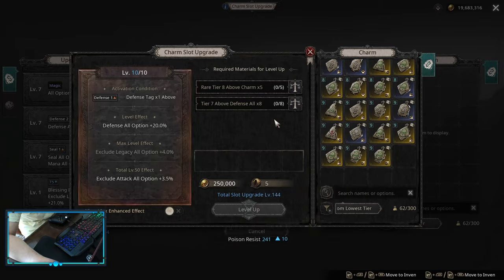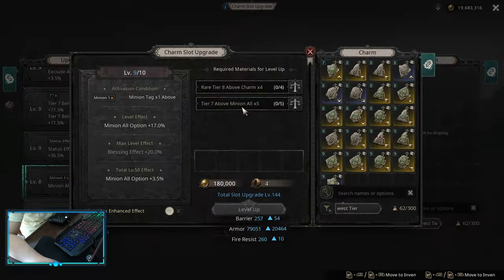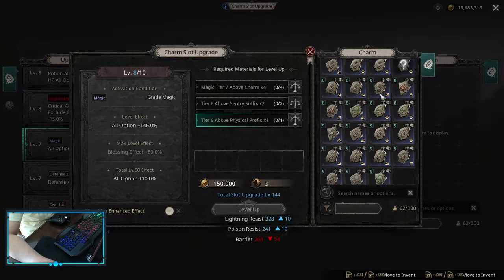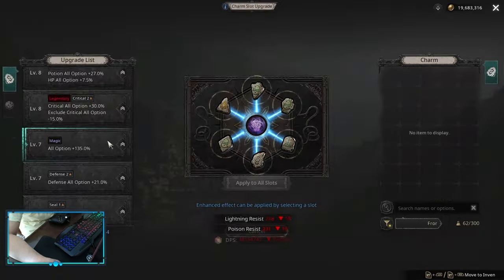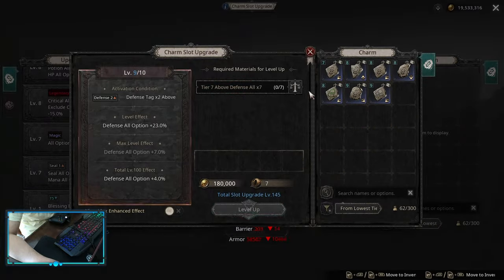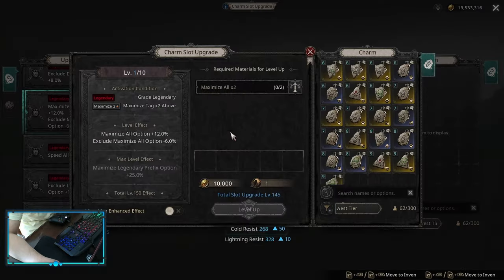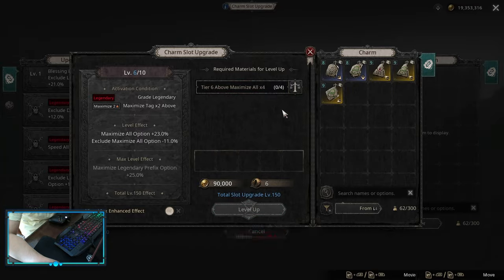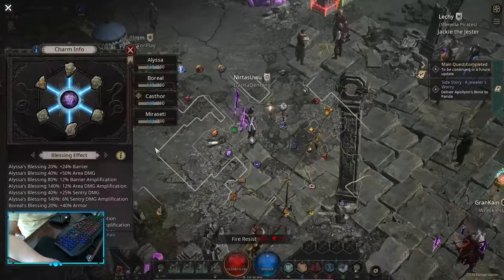At the same time, do not forget to do this even early into the game — I did it kind of way too late. You don't need to do 150, you can do like 100, which is okay for the non-legendary charm upgrade slots. I did 151; I always do one higher because the game is really weird, and I got quite a bit of damage from this.